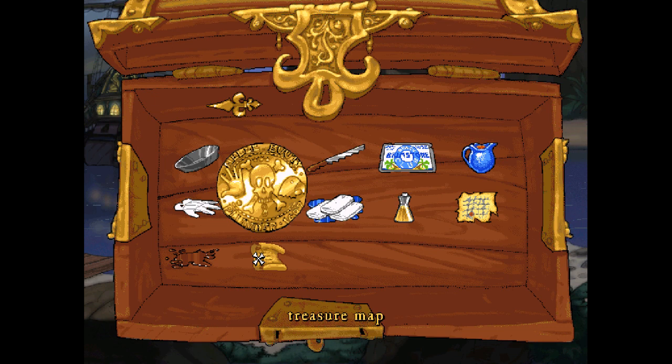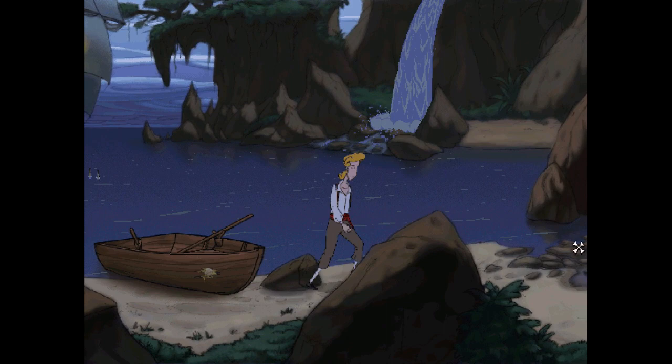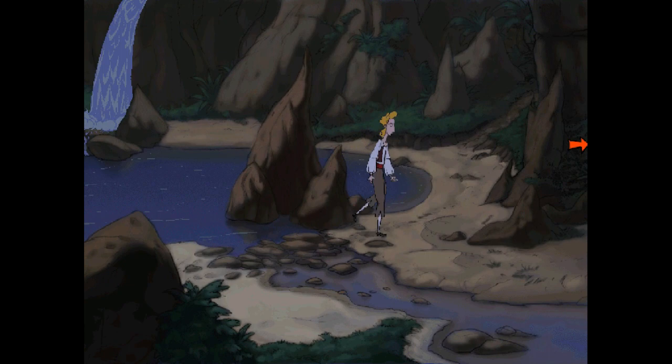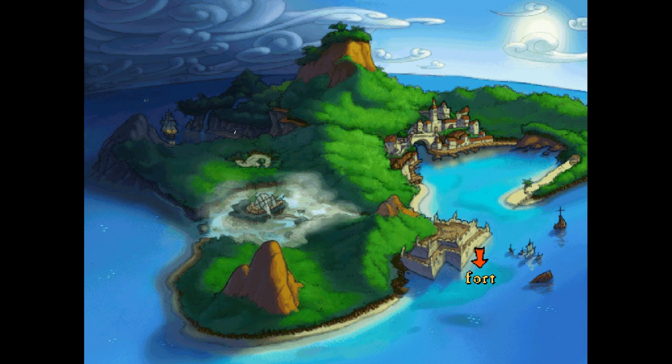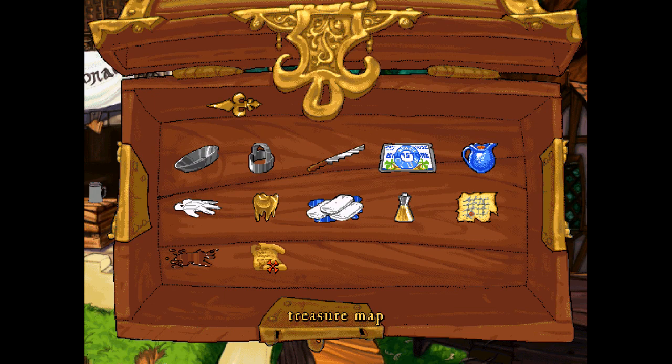Let's use the boat to go back to shore and take a look at this map to see where they've buried Elaine. The map says: 'With all eyes open, follow the path to the X — southeast, northwest, west, south, east, two paces northeast, east, southwest — X marks the spot.' What on earth does that mean? Not a clue. Does it mean something here on the map itself?